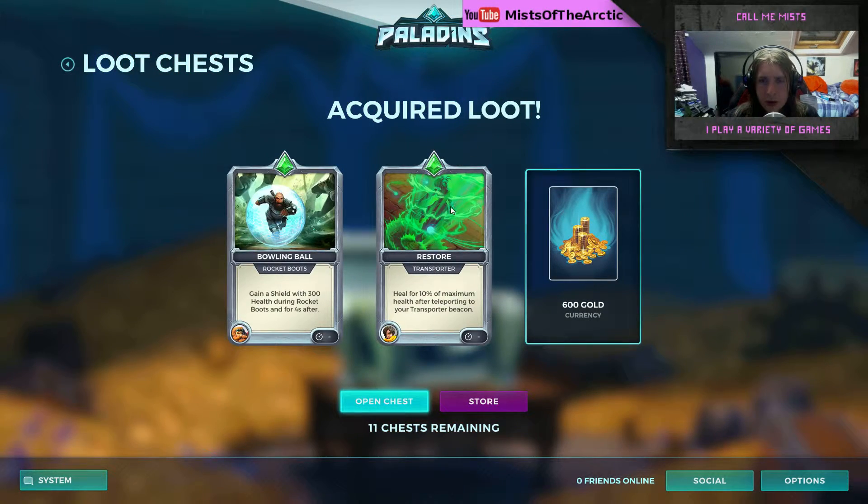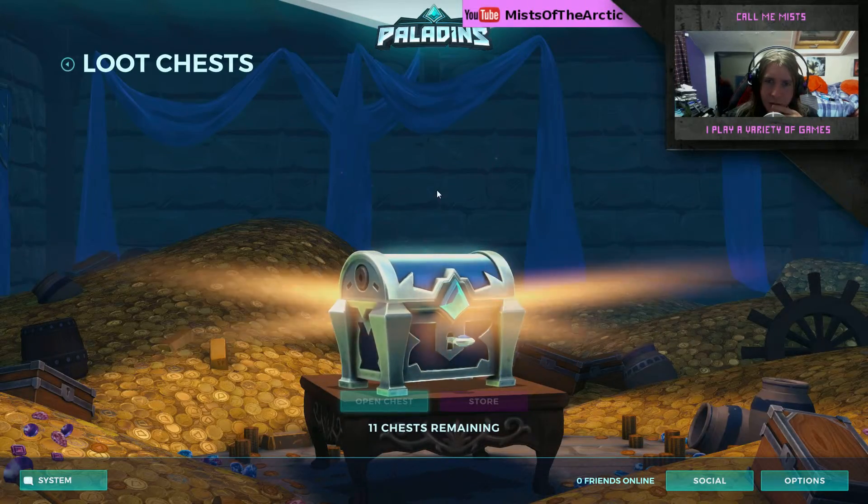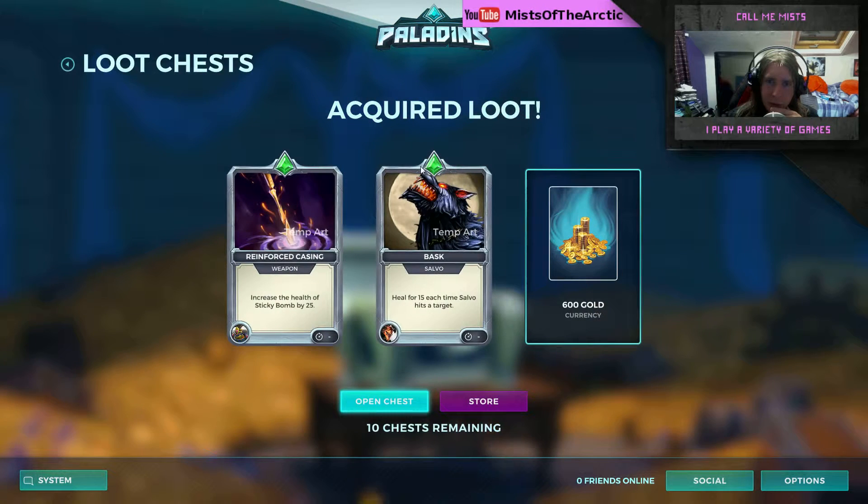Chest number nine — whoa, it's a pretty cool boss-looking artwork! Restore transporter: heal for ten percent of maximum health after teleporting. Depending on how that stacks, that could be nice — I think I've seen that before. Another 600 gold, nice to have.